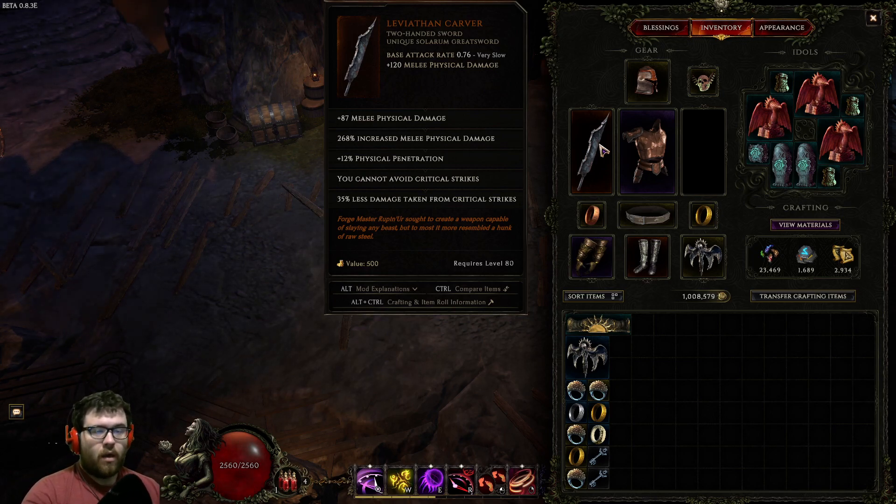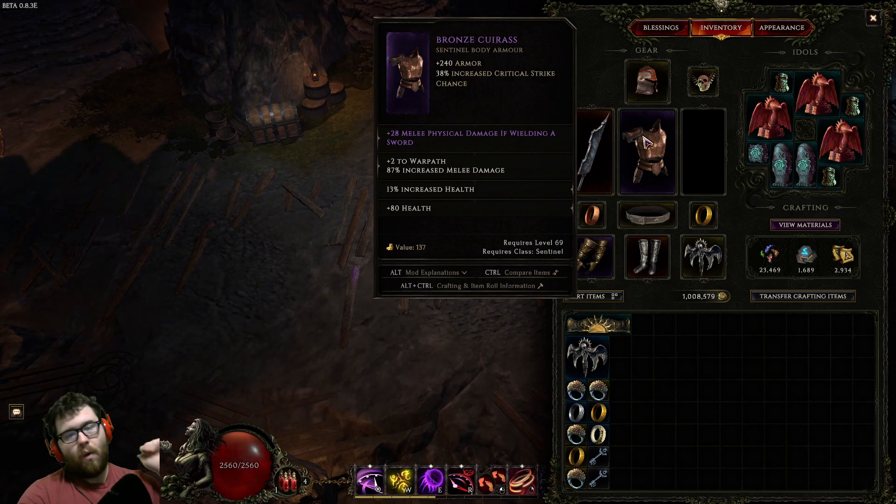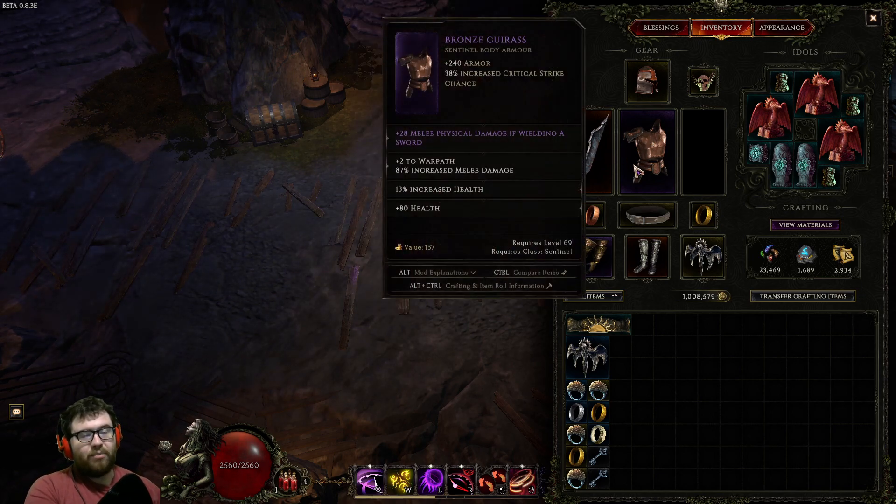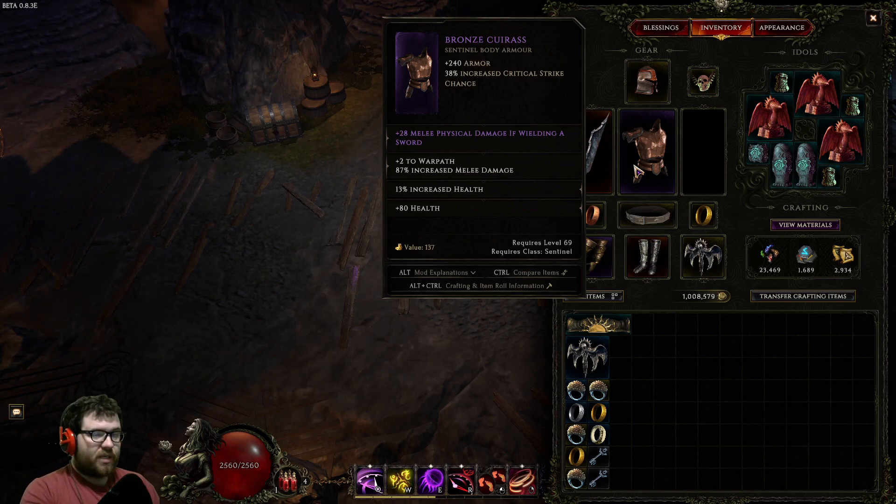If you don't have a Leviathan Carver, I wouldn't play this build — there are other Warpath builds you could play, but this one requires it. It can be farmed in the Reign of Dragons. My current Warpath chest is the best I've ever crafted, but it's kind of garbage for this build — that 28 melee physical damage while wielding a sword could be vitality instead, and I'm only at 2.5K HP. You'd rather have vitality there because we get a large amount of physical damage from the sword. That 28 flat physical is only about a 10% more modifier — much less impactful than with a sword that has 100 flat physical. You either want a Bronzecurious for more crit if lacking crit, or a Dawn chest for about 400 flat armor.